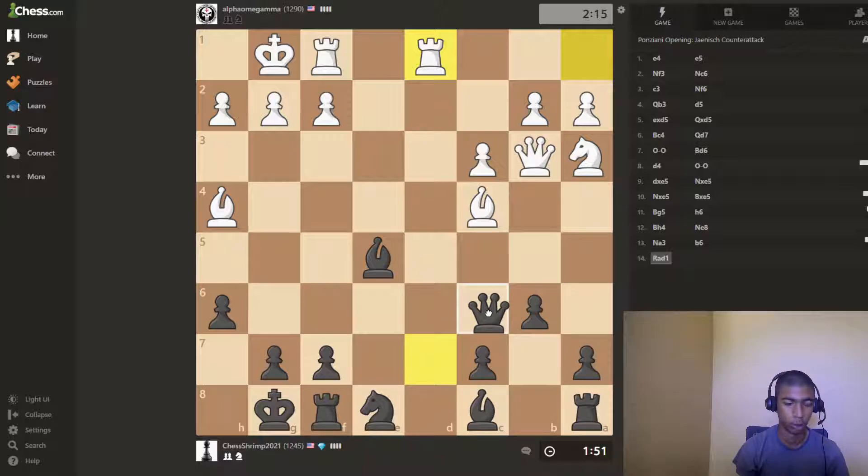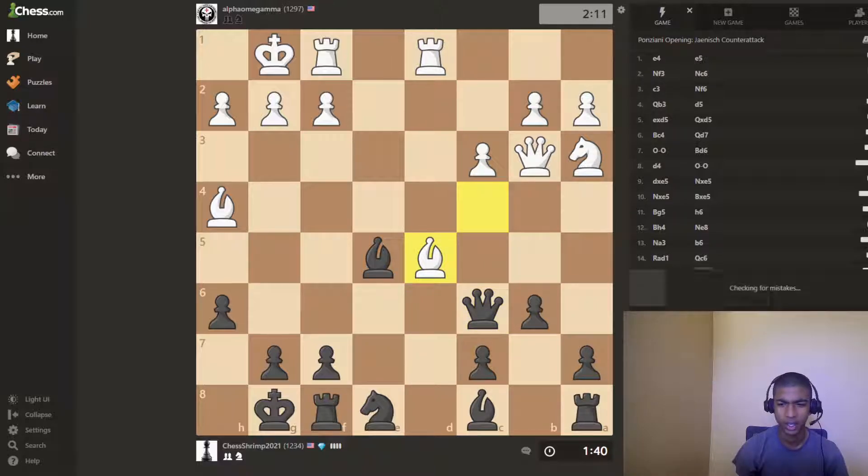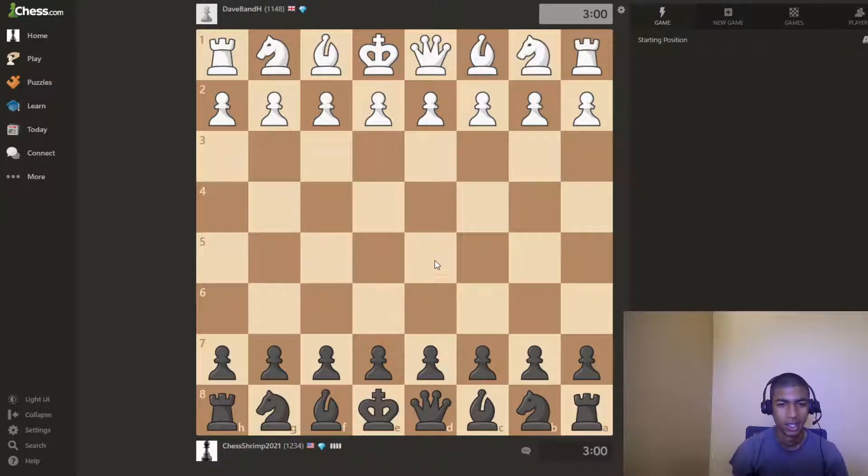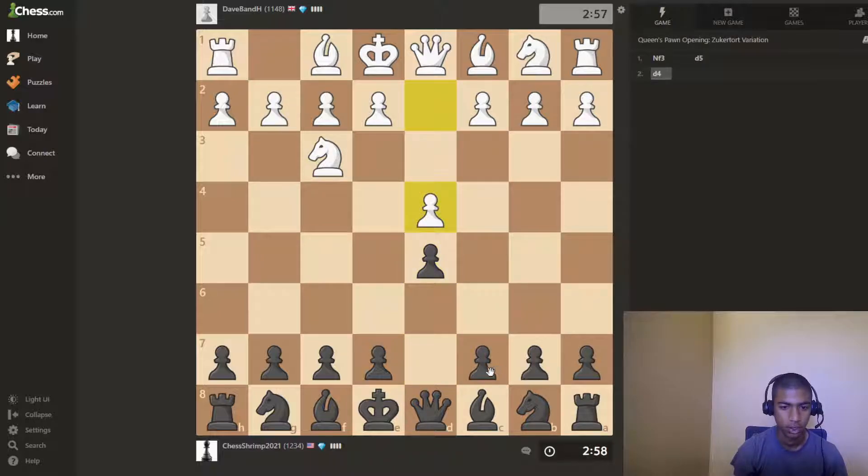My queen's almost trapped, which is ridiculous — because it's in the middle of the board. But can I just play knight to d6 here? No, I don't want to do that. But then that just runs into that. What am I even doing? No, we're not playing a game like that, we're playing a better game than that. Let's just go knight f6 here.